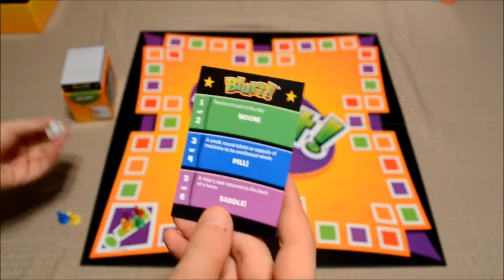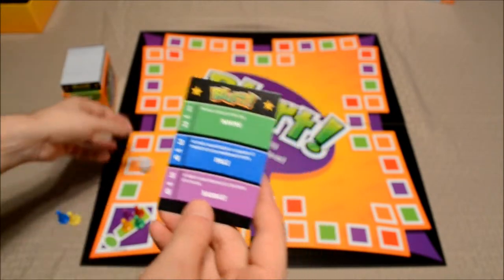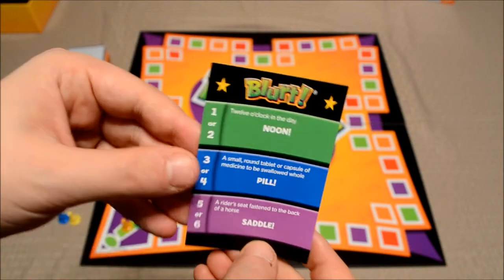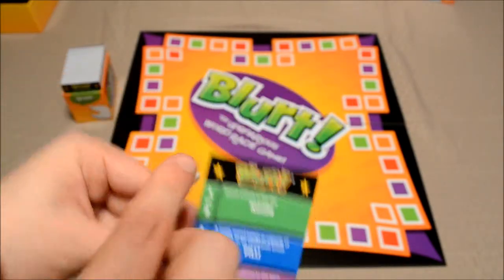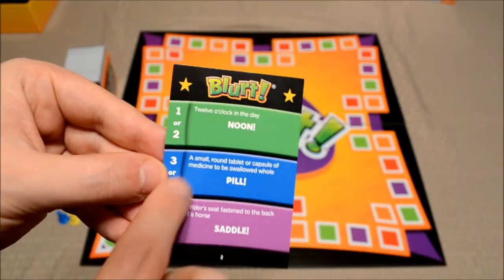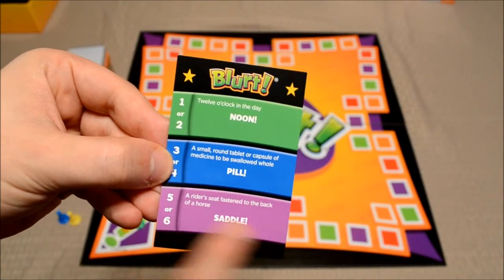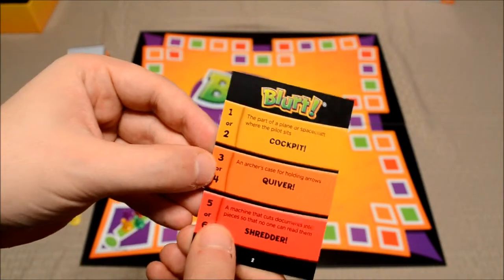After that, the reader will go ahead and roll the die, and depending on what number comes up, they'll go ahead and read off the appropriate question. If a one or two is rolled on the die, they'll read this question. If a three or four is rolled, then they'll read this one. And if a five or six is rolled, they'll read this one. And the other side of the card works the same way.